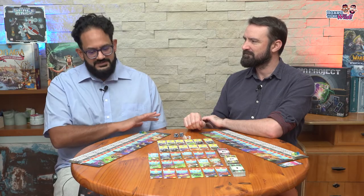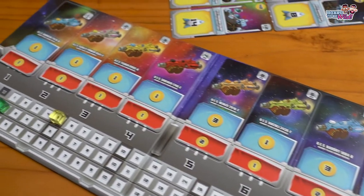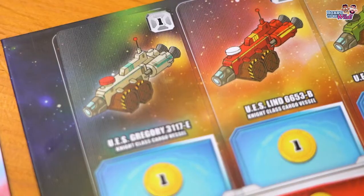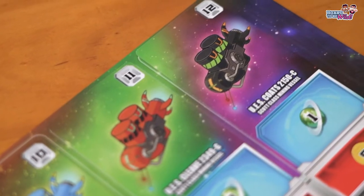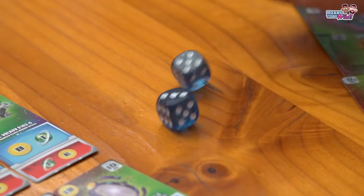But you do essentially have a fully formed tableau to start off the game. You've got a ship in every one of your sectors — sectors 1 through 12. And the reason for that is because you're rolling two dice during the game, so you can use numbers from 1 up to 12.